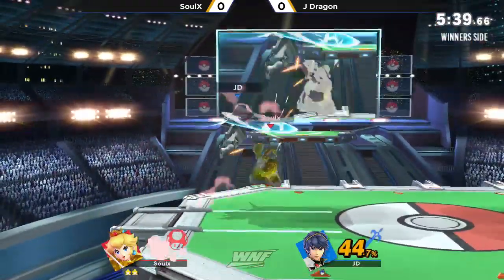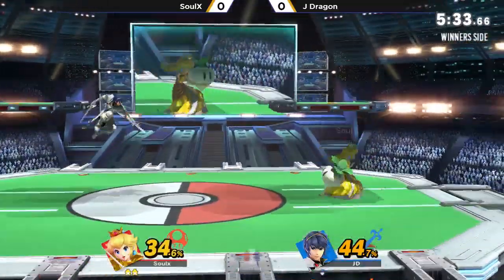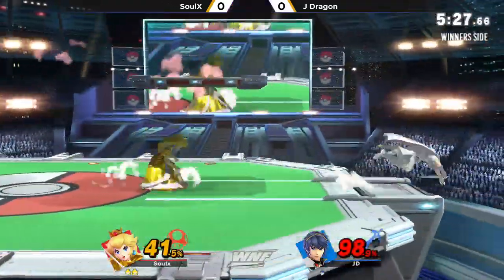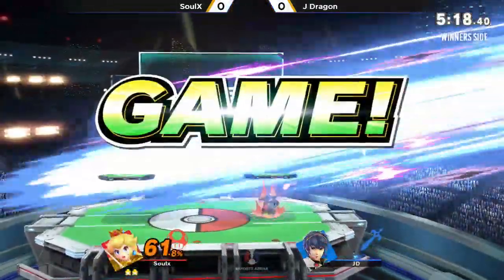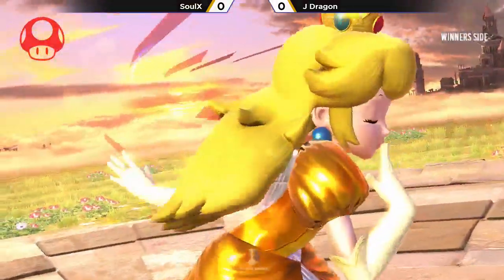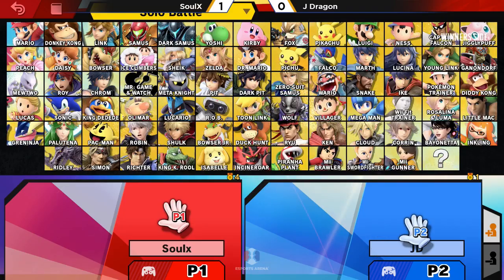The key factor to making a three-stock comeback is to optimize your play to the point where you're not getting hit much, but you're getting little hits. You don't want a ton of focus on the kill per se — just focus on getting individual hits, and the kill will come to you. Just play solid. SoulX with a nice setup using the Peach Bomber to force a reaction — JDragon tossed up his shield and SoulX got the bounce back into the forward air. Definitely not guaranteed, but it was a really good mixup and JDragon was not ready for it.